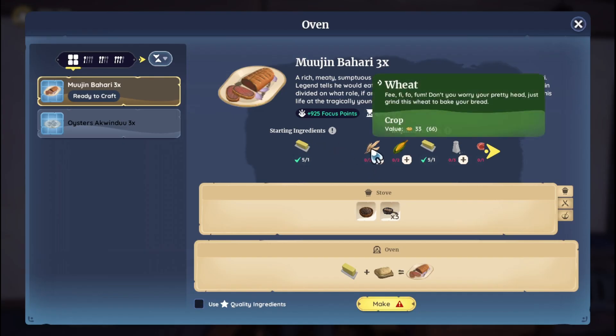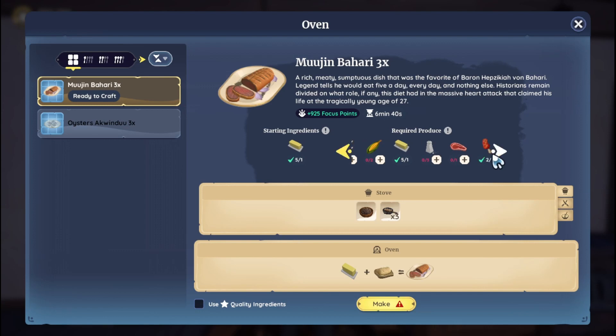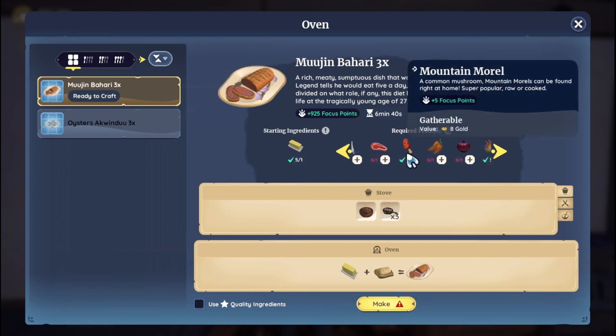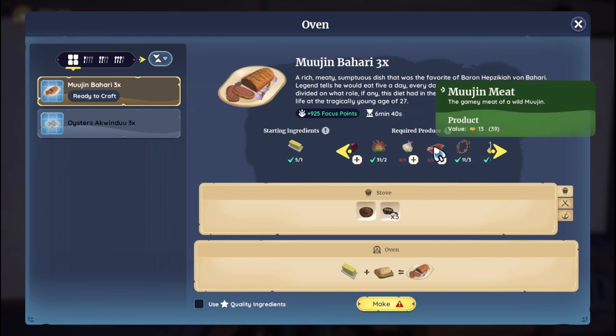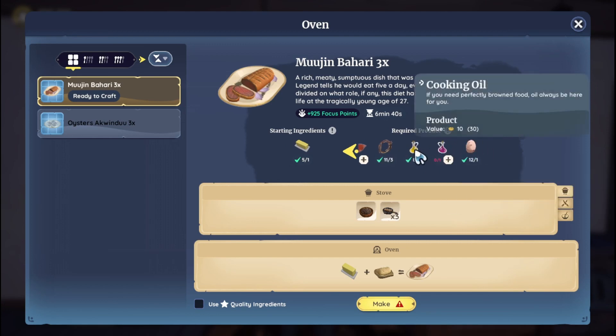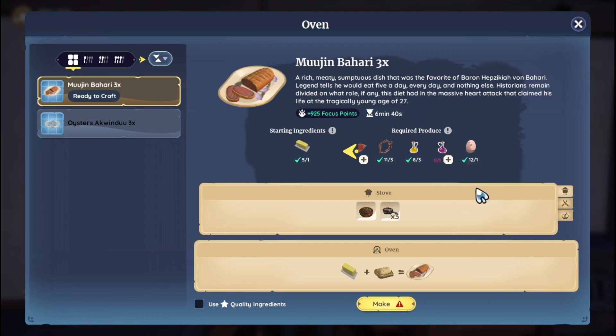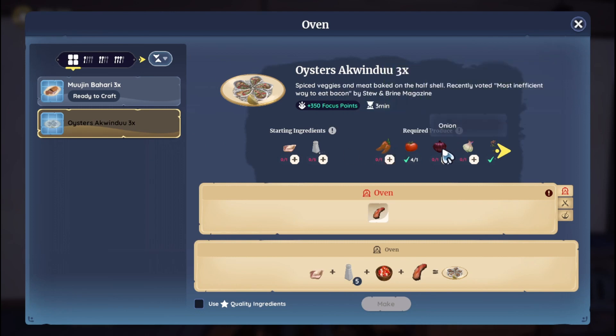We need wheat, corn, salt — which we'll have to buy — shrapa meat, probably could use a couple more of those, mushrooms, spicy peppers, onions, spice sprouts, garlic, mungin meat — need one more of those — plant fiber, oil, vinegar, an egg, and butter. For the oysters we need oysters, salt, pepper, onion, garlic, and the rest we already have.